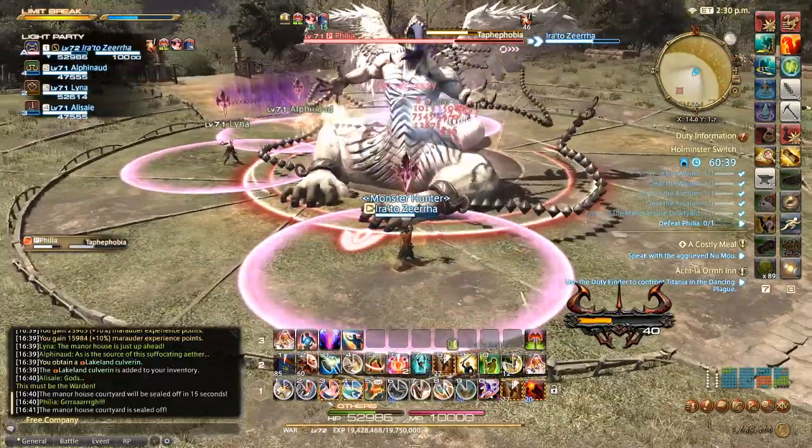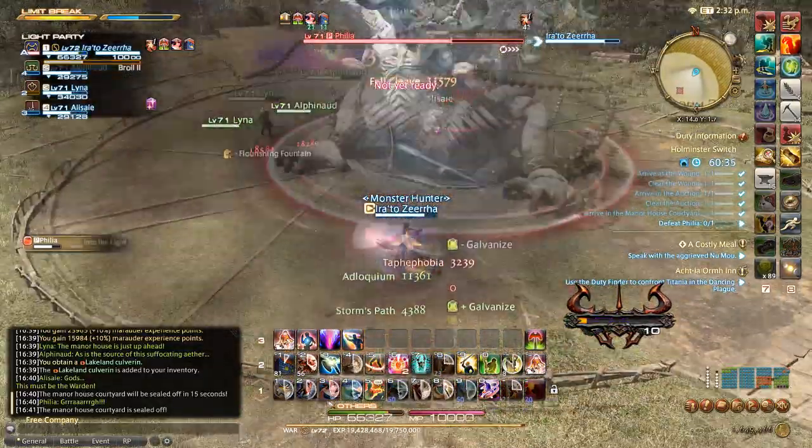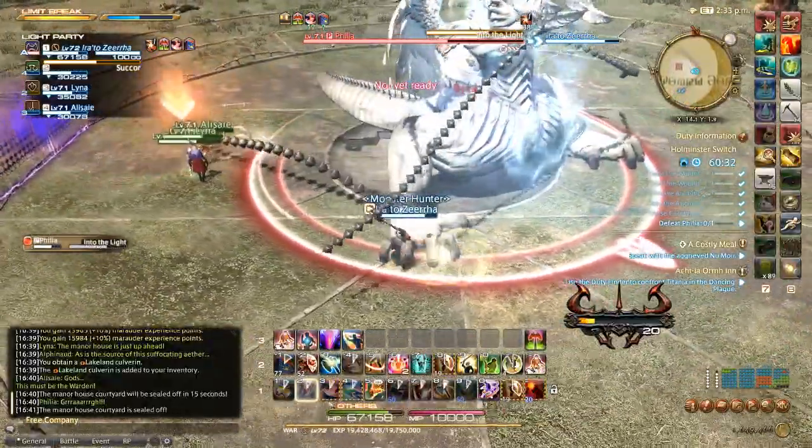Taphophobia is going to place AoE markers on each player, so spread out so you don't stack damage. In contrast, Into the Light is going to place a stacking marker on one player, so everybody group up to share the damage.